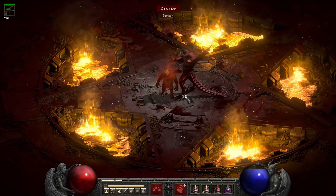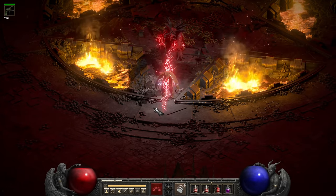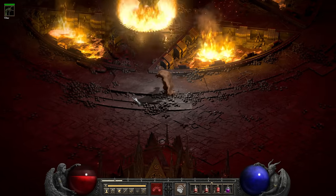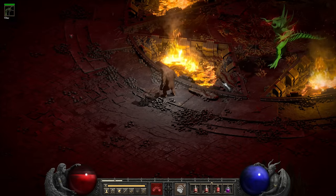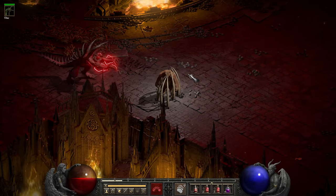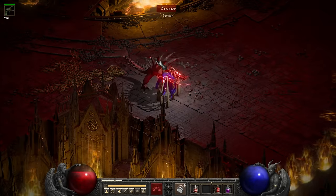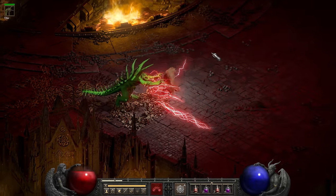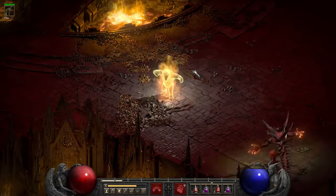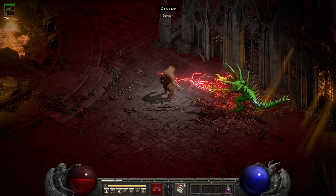I went back to Diablo and decided to try tanking his attacks right away to see if my upgrades made a difference — and they sure did. His red lightning in particular still really hurts, but I can still run around. Shortly after, he did imprison me, putting me to the real test. With my new defensive upgrades and some potion chugging, I outlasted his Bone Prison. From there it was just a game of patience, refilling my potion supply as necessary. And after almost 10 minutes of fighting, Diablo went down.